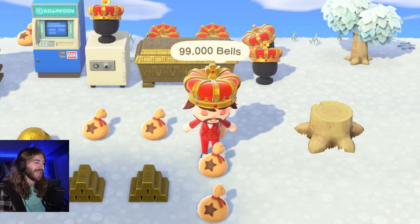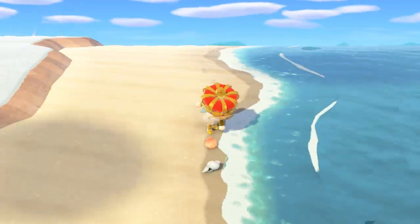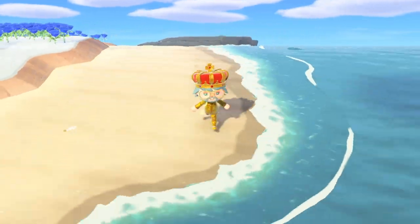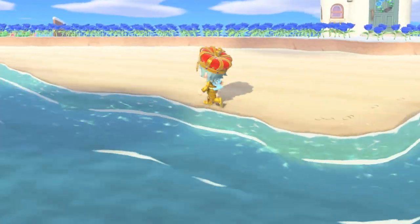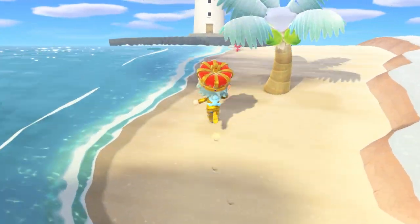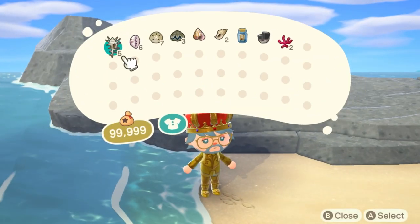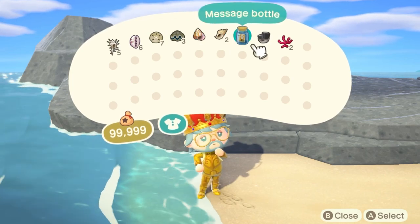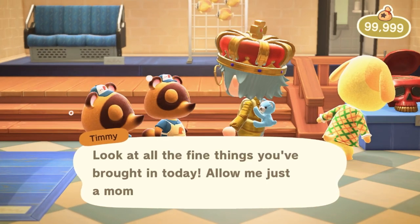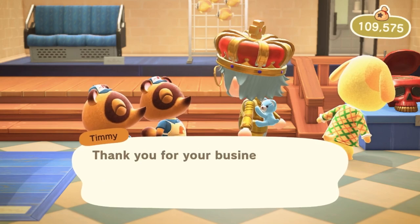Method five is the seashell method. Seashells are a really fast and easy way to make bells — this is one of the first things I'd recommend if you're starting from scratch with absolutely nothing. Seashells spawn every single hour on your island. I was just walking through my island the other day, picked up all the seashells, and sold them for 10,000 bells at Nook's Cranny. I did have the Bell Boom Ordinance on, so you may get a little less without it.